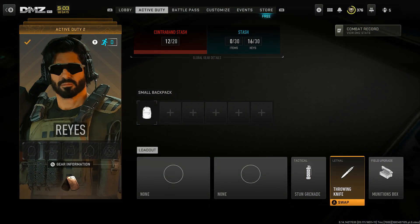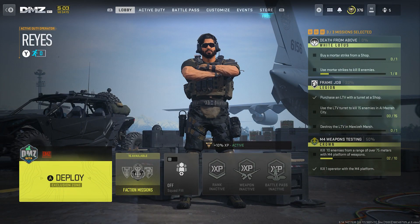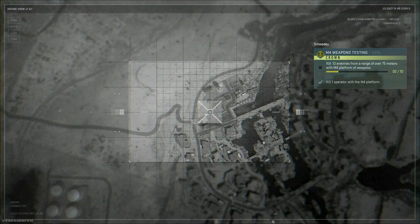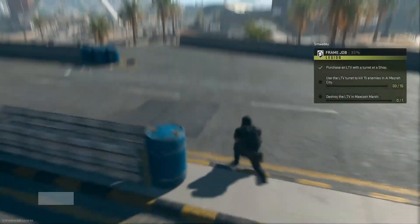First of all, what you want to do is go into DMZ, make sure you have the throwing knife selected and have no weapons at all. You want to then load into a game, kill the AI using the Tomahawk, and then from there pick up the weapons and kill all the soldiers around.